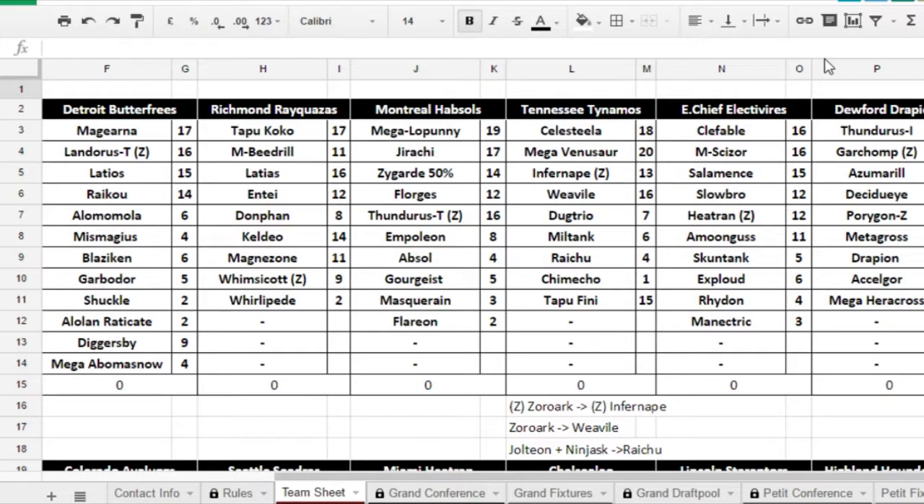Not really looking at Masquerain or Flareon, the rest of the team is fairly scary. Thundurus-T with Z-moves — I don't really know a ton about Z-moves. I played around with them a little during Sun and Moon in the non-Pokébank meta, but I haven't really had the time or the desire to play around with Z-moves that much.